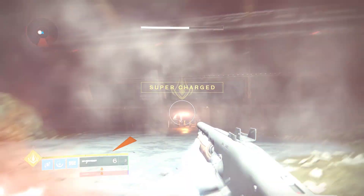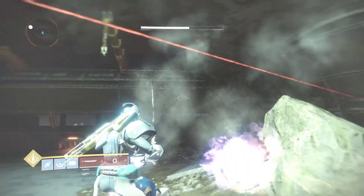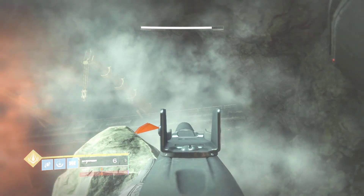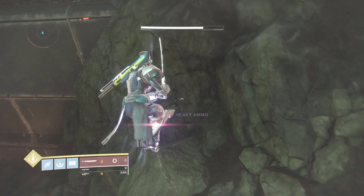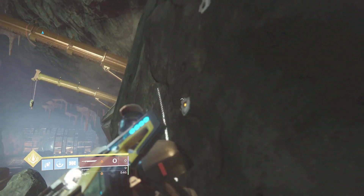Hop off your sparrow and look around - where are those two holes? They're actually on your right side or your left side, and they're on top of these big structures here. There's one hole right up there and another hole right up there. I'm going to use the one on the left side, but you can always use the one on the right side as well - there are multiple holes.